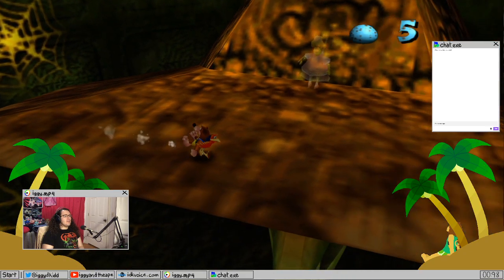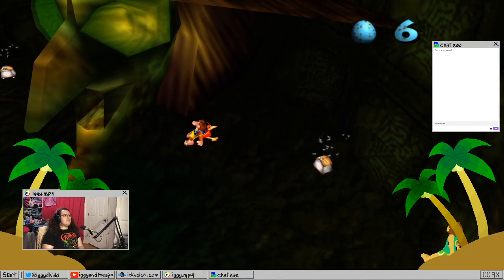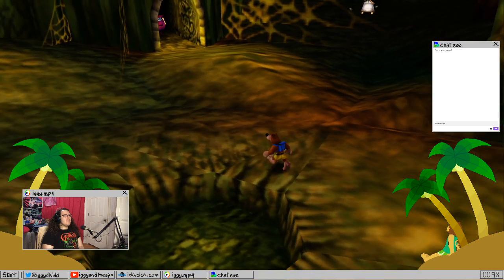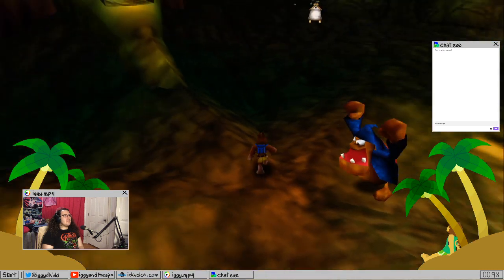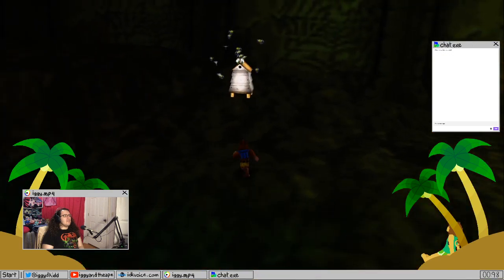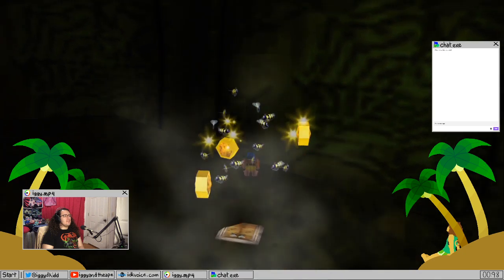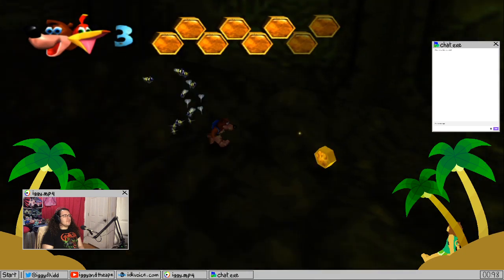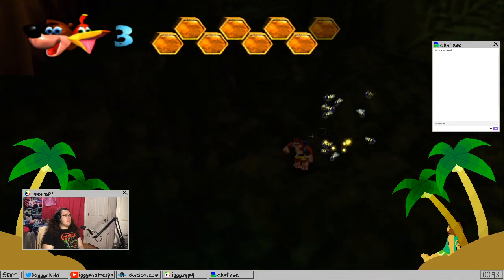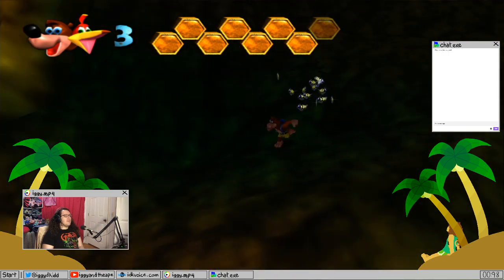The flight pad — let's go through there. I'm going to watch out for the bees. I don't think there's a way to get rid of them, so just gotta kind of run that one out.